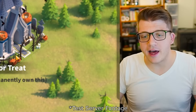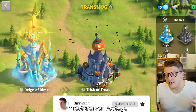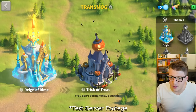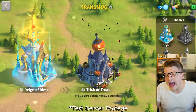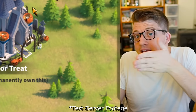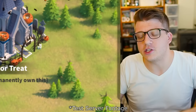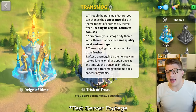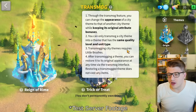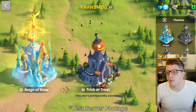One concern people had about transmog is that during war you could judge a garrison leader's likely troop type based on their city skin — and a lot of times that was vital information. Players worried that if someone could make their infantry skin look like a cavalry skin, that's information we'd lose. But fear not: based on the second bullet point, cavalry skins can only be transmogged into other cavalry skins, so that strategic intel is preserved.